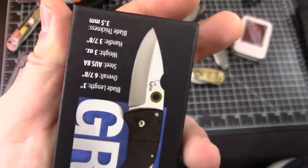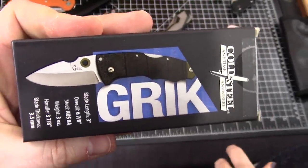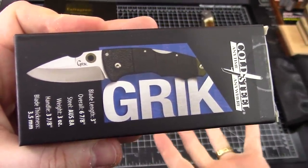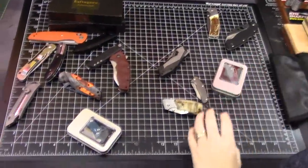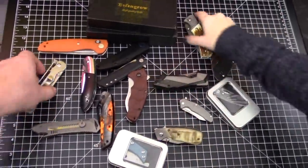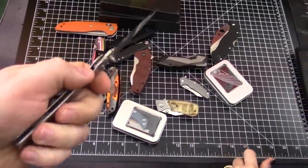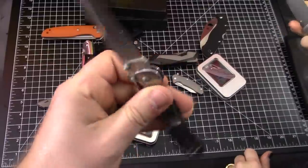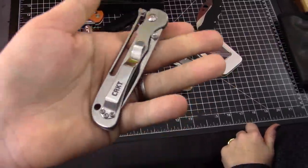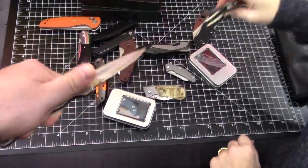The Cold Steel Grick — I do not like it. I kind of like it though; I think it will get a video. I don't know that I like it, but it deserves a video. Then there's the CRKT Off-Beat — the Beat Off, yes — $22 or something like that. It did get a video, almost didn't. It's thin, it's okay for $22.